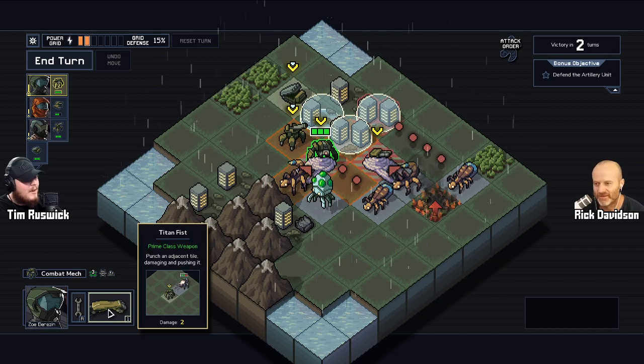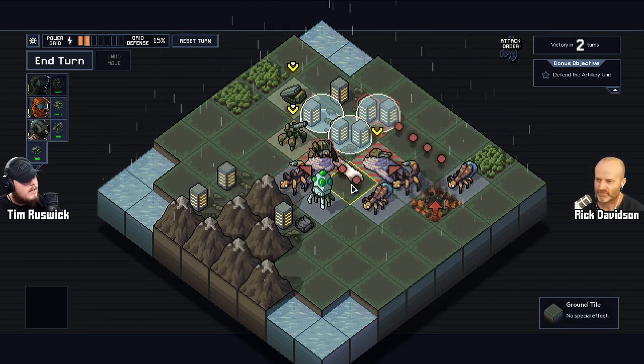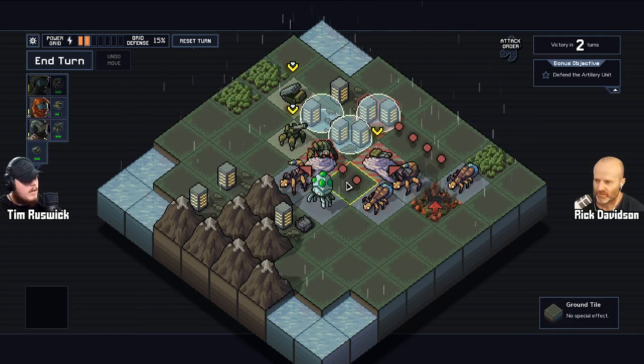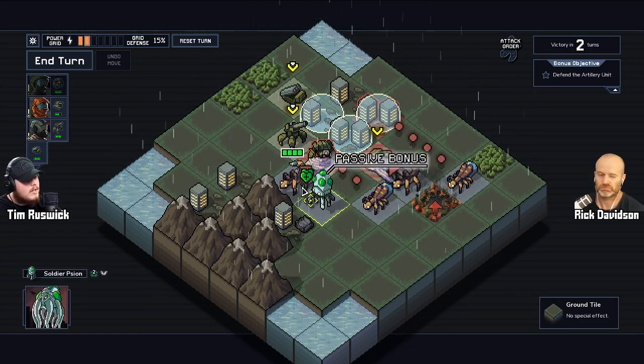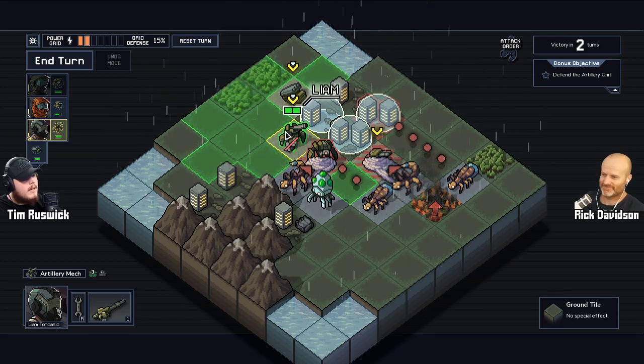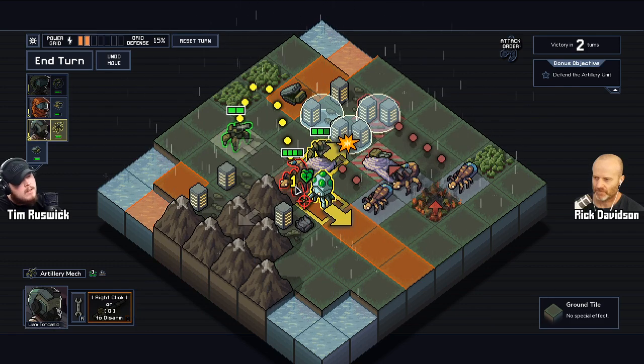I think that's a great accessibility option. It lets pro players — at some point you're going to learn the game, and when you do, you want a better experience because you know what everything does. Right here this game can kind of go as fast as I want it to go.